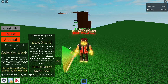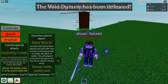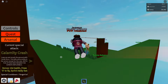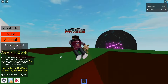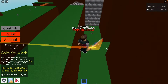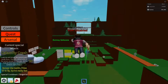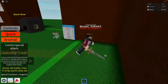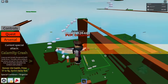So here's Calamity Crash. As you see, it just kills everything in the game — literally everything, like bosses, everything. The Wrangler's dead, the Terrain Dummies are dead, the Checkpoint Dummies are dead. Phillip is dead. The Donation Dummy is dead. It kills everything. So it's really, really, really overpowered.